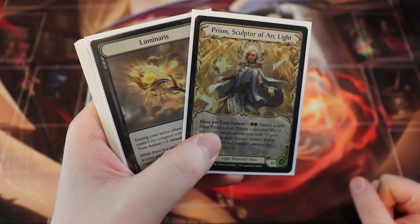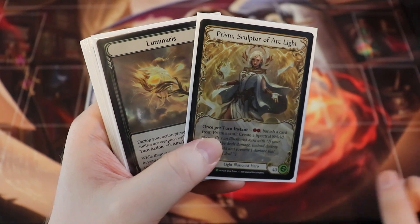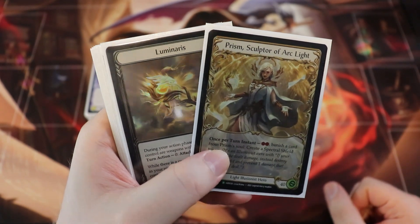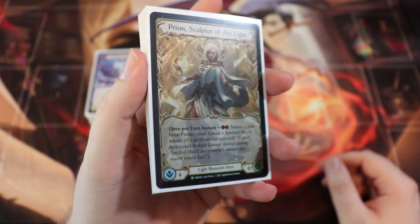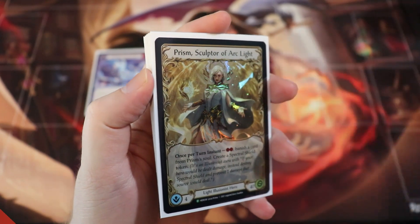That is the deck tech. I personally really love Prism and I'll be sad to see her go when she hits Living Legend, which is probably very soon. But she'll always be available in Blitz, Commoner, and Ultimate Pit Fight where everything is legal. Thanks for watching everyone — let me know what you think in the comments down below and we'll see you next time.